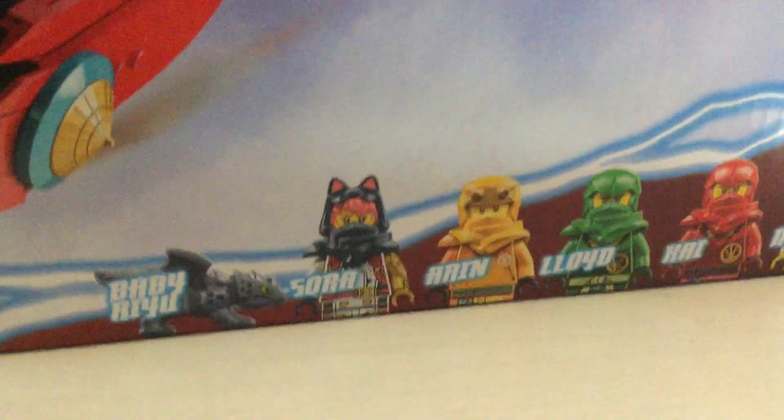So let's get a look at the box artwork. Here's the box - it says Ninjago Dragon's Rising right there, and Destiny's Bounty Race Against Time. The figures we get are Ryu, Sora, Aaron, Lloyd, Kai, Master Wu, and Rapton. On top we got the same characters, and we got the exclusive minifigure right there.